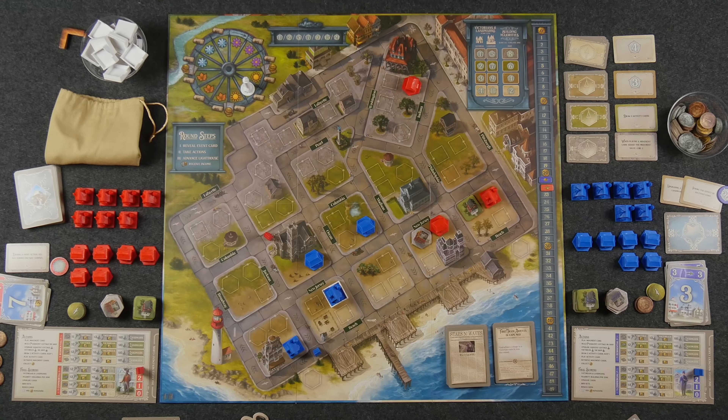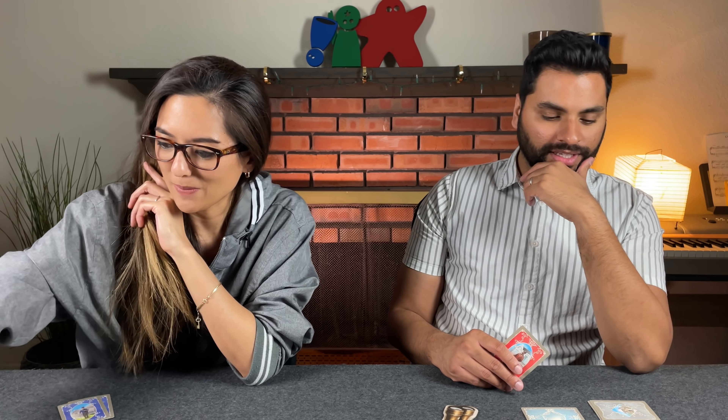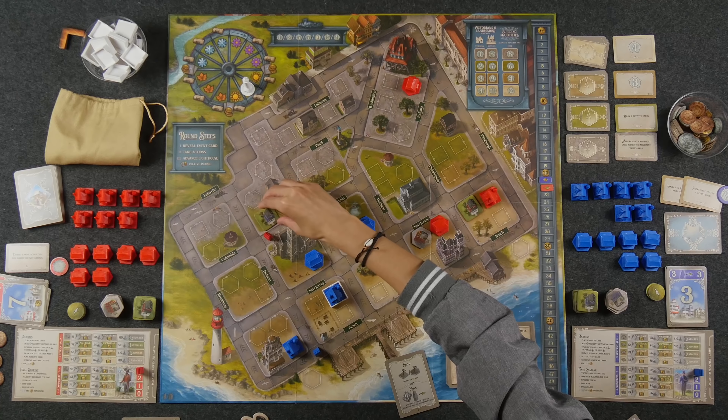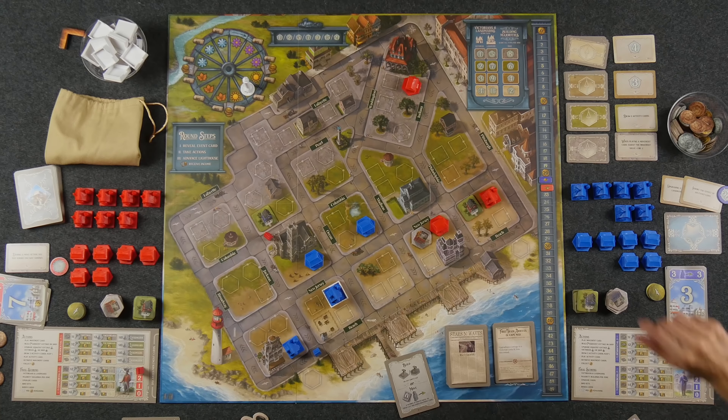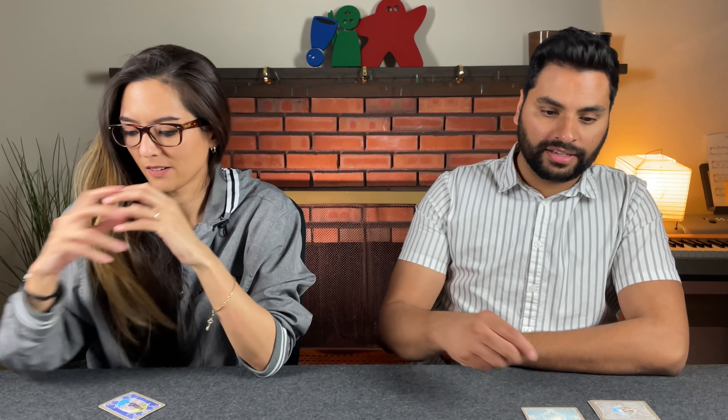I don't have any money left. But I'm going to play this activity card that allows me to build on any empty lot. Alternatively I could move, but I think this is a more powerful action right now — a power play. So I'm going to build a cottage right there in the grassy area — costs two, and I get a one bump on income. This card gets discarded. Okay, so we're going into the last days of summer — passing to Monique.